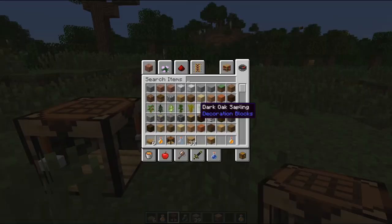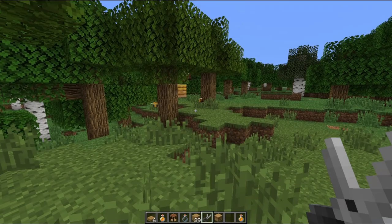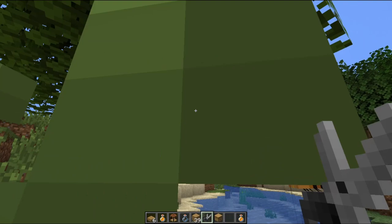If you use shears on beehives, you need the honey level set to five — and it's at zero right now. But once it's set to five, you can use shears on them and get honeycombs. That's how you get honeycombs to craft your own beehives. The current level is at three, so it's almost there.